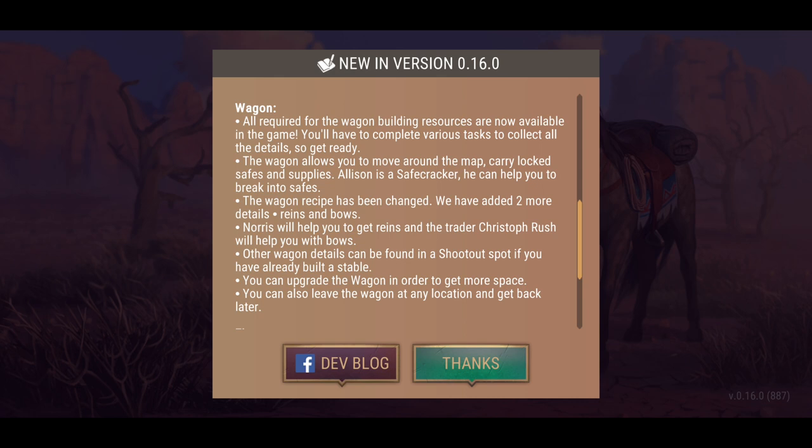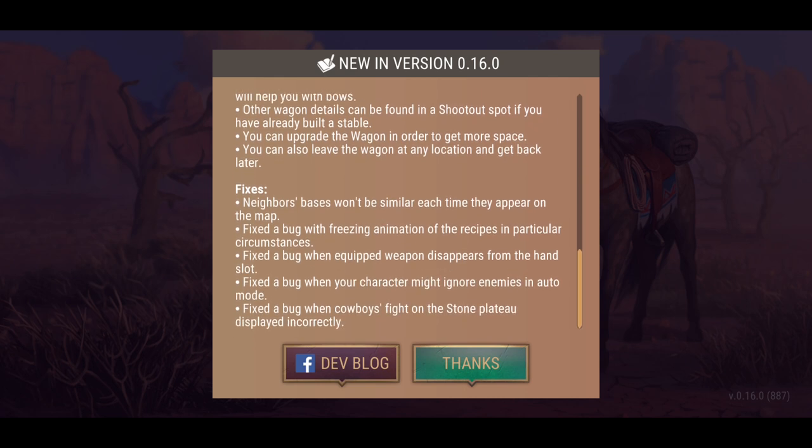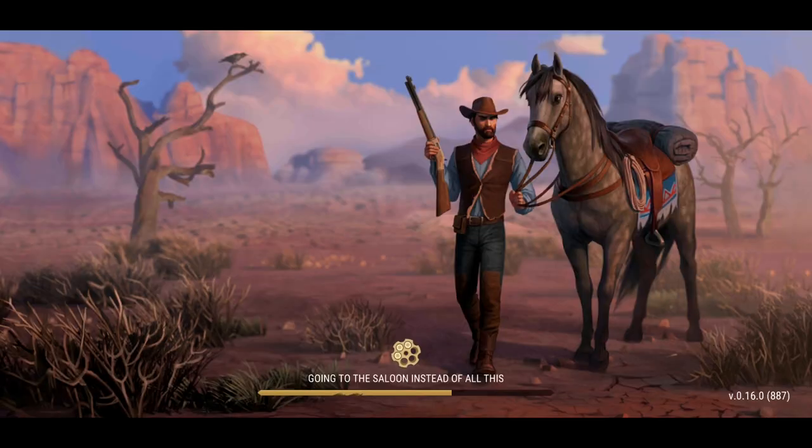Other wagon details can be found at a shootout spot if you've already built a stable — that's a prerequisite. You can upgrade the wagon to get more space, and you can leave the wagon at any location and come back to it later. Bug fixes include: neighbors' bases won't appear similarly each time on the map, a bug with freezing animation of recipes, equipped weapons disappearing from hand slots, characters ignoring enemies in auto mode, and cowboys fighting on the stone plateau displaying incorrectly.